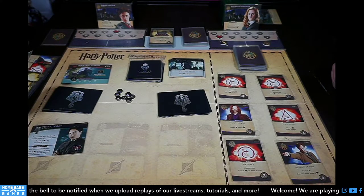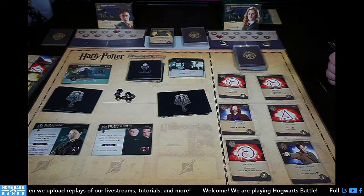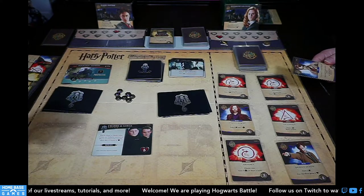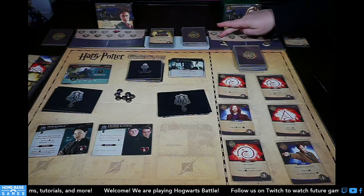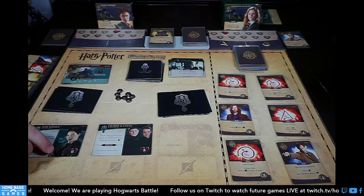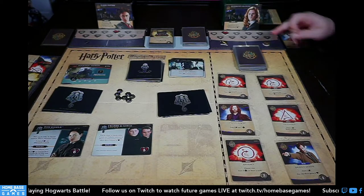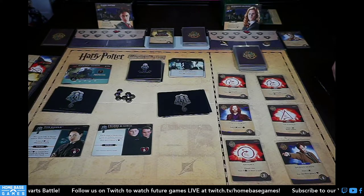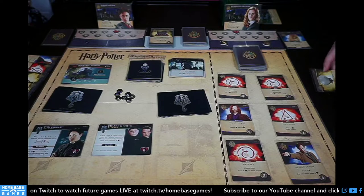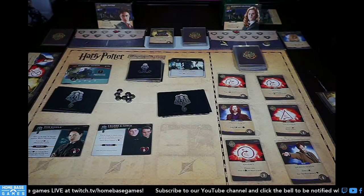I have two allies in hand — Tom Riddle triggers twice. If I discard, Crab and Goyle makes me lose a life anyway, so discarding isn't better than losing two health. One of my allies is Gilderoy, so I'll discard him to lose one health and draw a new card — but I drew another ally! The second trigger: I'll just lose the four health total rather than triggering Crab and Goyle.